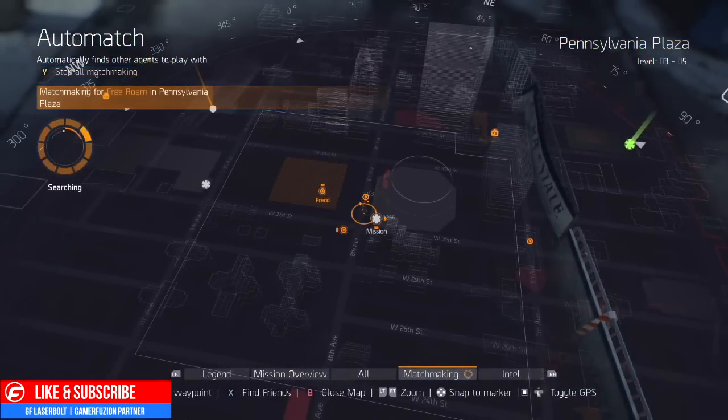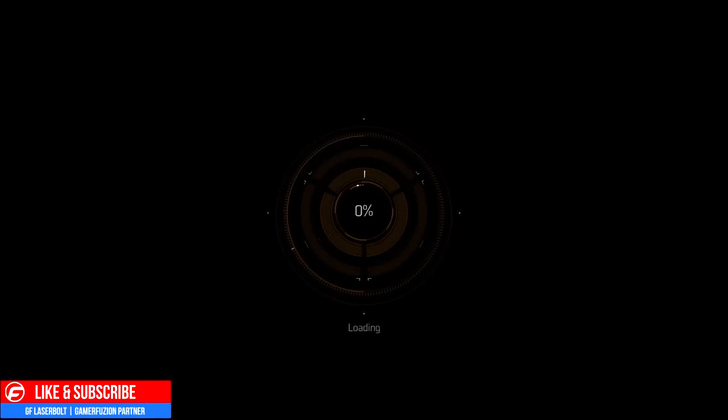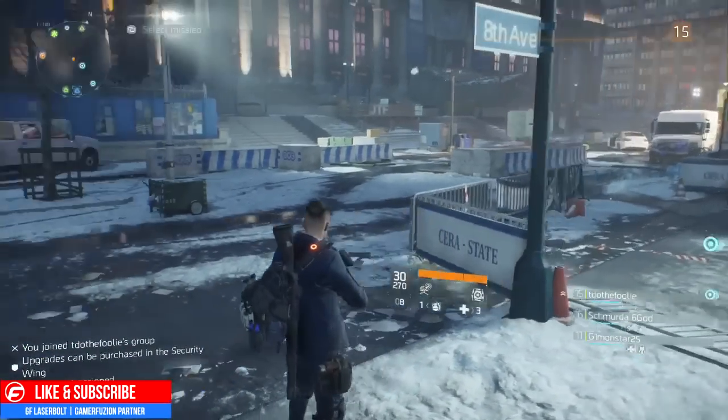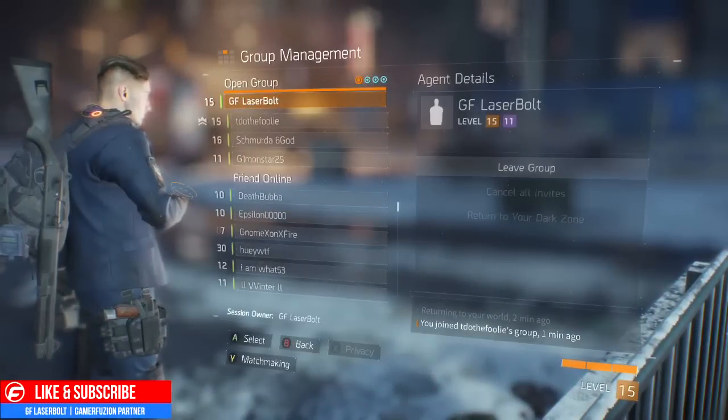Press Y for automatic switch into free roaming and that will allow you to enter someone else's game. You can do this on PC, PS4, and Xbox. On Xbox, hold down the right trigger to join another person. The reason this works is because you're essentially entering someone else's world or lobby, and that makes the boxes regenerate and show up again. I'm not sure if Ubisoft intended this as an exploit, but as of right now just go ahead and take advantage of it.